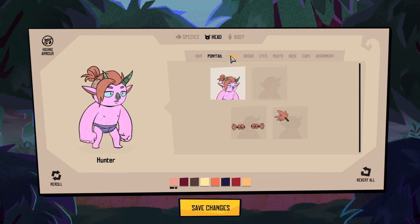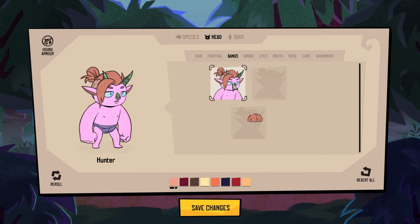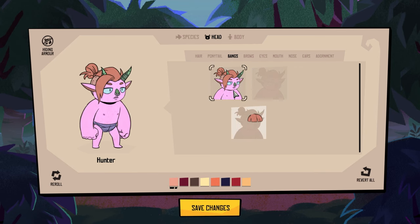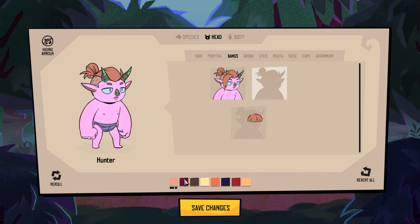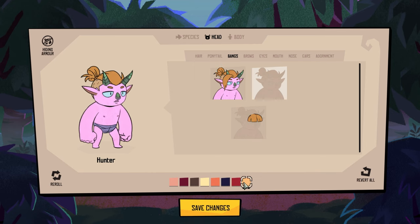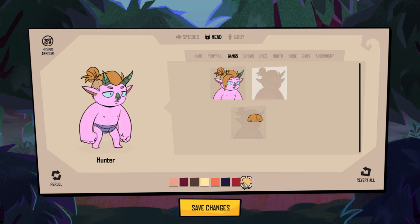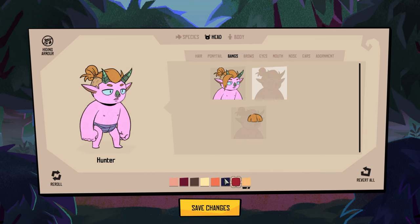Then we're going to look at the bangs. You can either have the one-side bang, no bangs, or a middle fringe. They all look nice. I'll take no bangs so we can see the face better. Then let's look at the colors. I'm not sure why they chose these particular colors — I'm assuming these are the ones they want locked for this race and they make sense lore-wise. I know none of the lore. I don't even know what this is that we're customizing. But I love it.